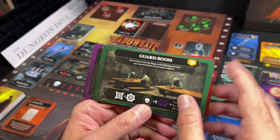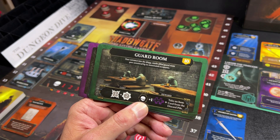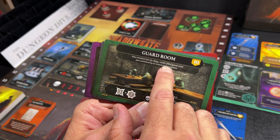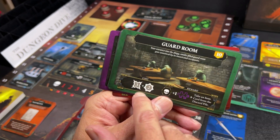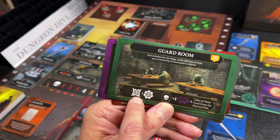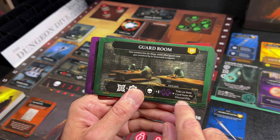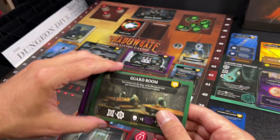Green quest cards are monster cards — things you have to fight. The Guard Room, for example, is actually a room in the video game. It says: 'Your entrance into the dingy, smoke-filled guard room goes unnoticed by its intoxicated occupants.' To solve this quest you need a mind of two and a resourcefulness of three. If you fail, you get a death card; if you beat it, you get a puzzle piece and can also take an item from the discard pile.